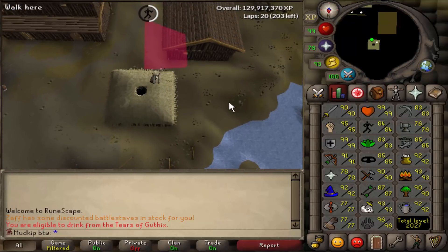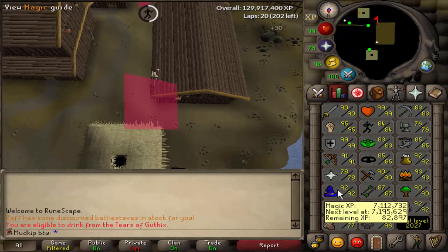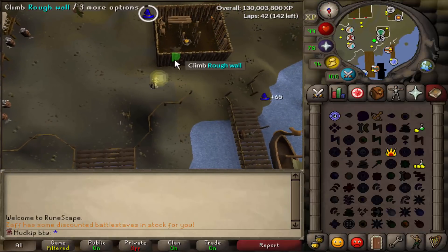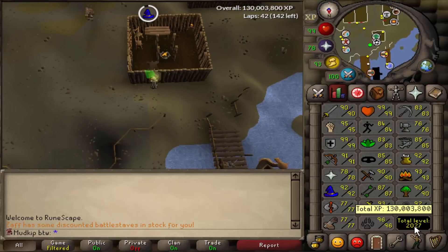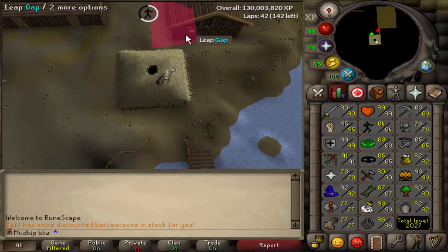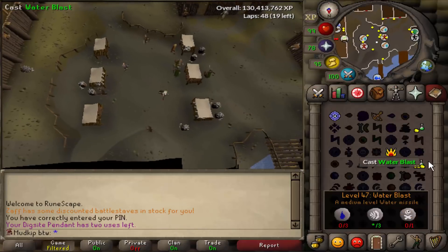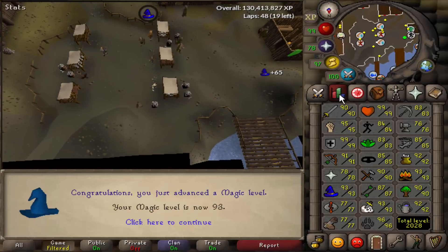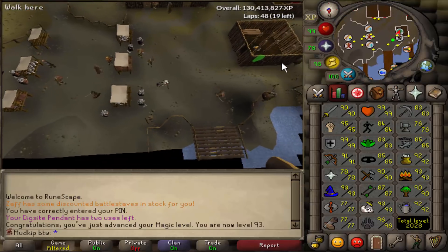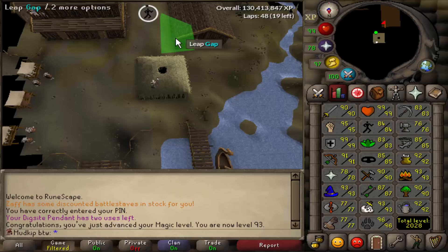Before we move on — we're gonna get 85 agility and get a magic level as well, and then we're gonna move on to construction. Something I just noticed: 130 mil XP coming in — not sure if the 10 mil milestones are that cool but it looks cool to see on screen. The very last alch for 93 magic. We're gonna finish up getting 85 agility and then wrap it up here. We've got like 20 minutes left to go, so I will see you back with 85 agility.